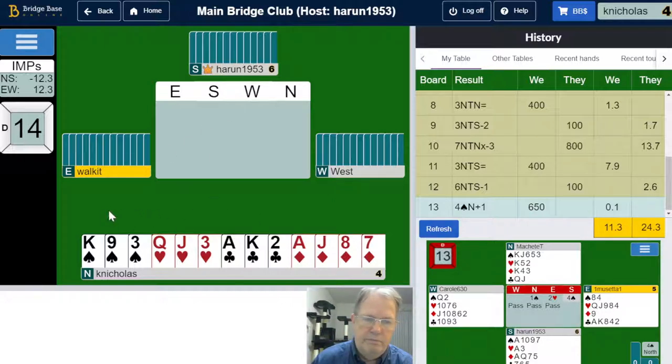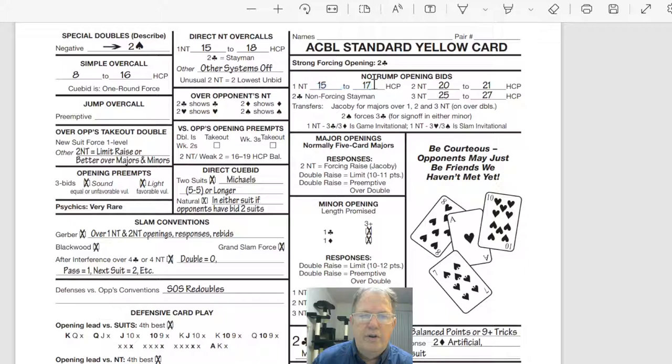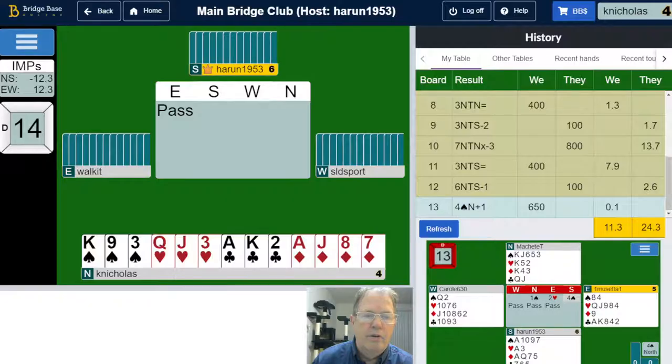I've got a whopper here — 12 and 6 is 18 high card points. This is one point too many for a no-trump open. So we will not bid one no-trump to open, even though this is a very balanced hand with stoppers in all the suits.